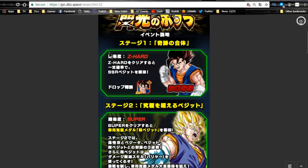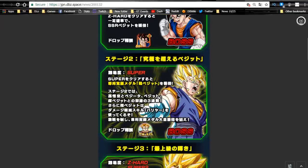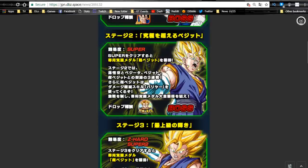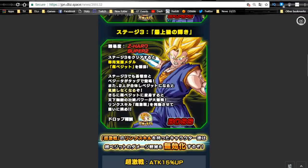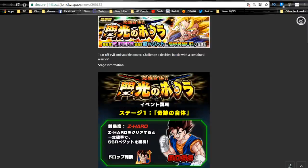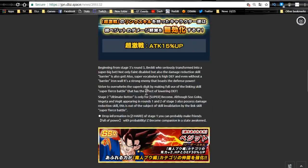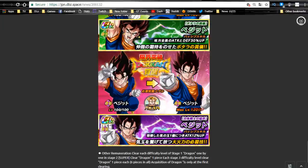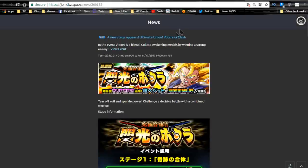I'd recommend farming multiple base form Vegetos up to super attack 10. I actually have a bunch of Intelligence Vegetos on my global account — now that I know this is coming I might just feed them to Baba for points. The Super Stage is where you get the seven medals of two different types to Dokkan awaken him. Super is the normal agility Vegeto and Super 2 adds stage one's ability to drop the second medal type, which is awesome. Base form Vegetos also Dokkan awaken — don't Dokkan awaken them until you have super attack 10 since they're now farmable. This runs until 11/17 — about 11 days left.